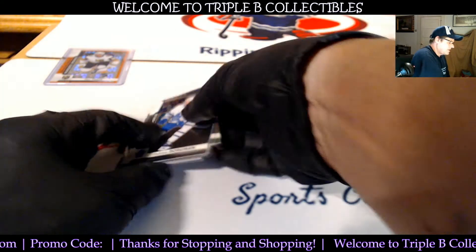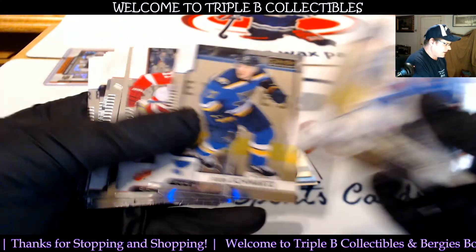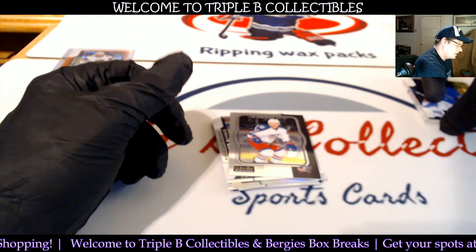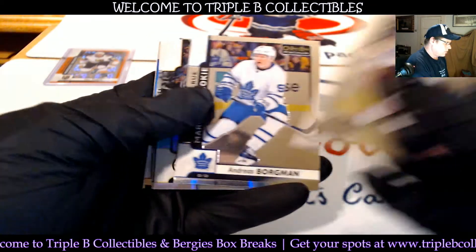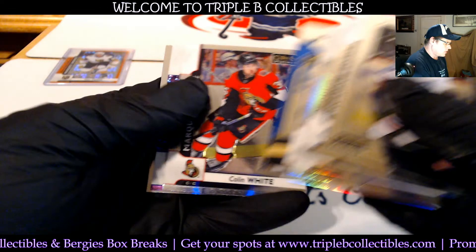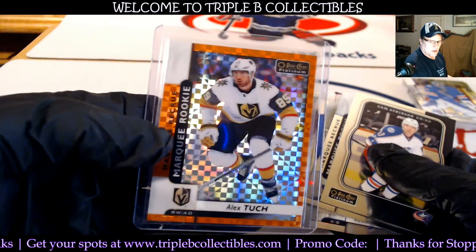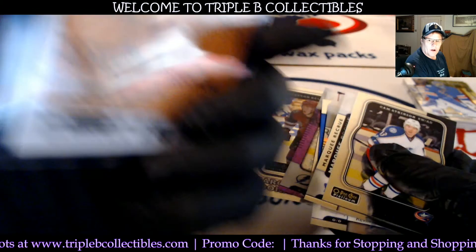I'll get these all penny-sleeved and top-loaded for you. Let's just walk through here real quick. You got Atkinson, Borgman, Eck, Shattenkirk, Fleury, Gretzky Points, Colin White, a Violet Pixels — purple violet pixels as I'm going to call them now — Clayton Keller rookie, and then this orange checkers — damn, slam, see you later, ma'am — 10 out of 25. Holy buckets.